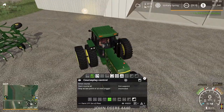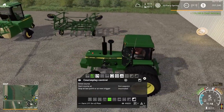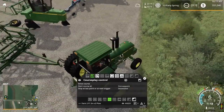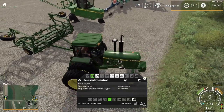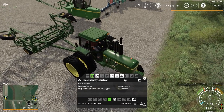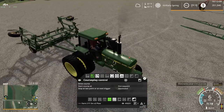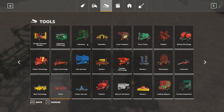Gotta love that workshop tabber mod — that really comes in handy. Giants, how come that's not part of the game? That should just be built into the game. We should not need a mod to select what we want to work on when we pull into the shop. Because you pull in with a tractor that has a weight on it, and it's going to give you the weight, not the tractor — just the way Giants is.